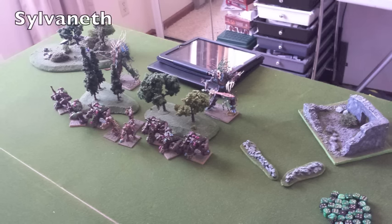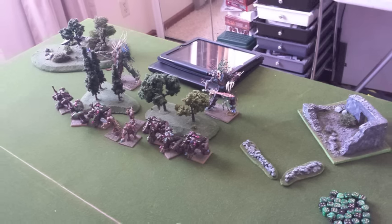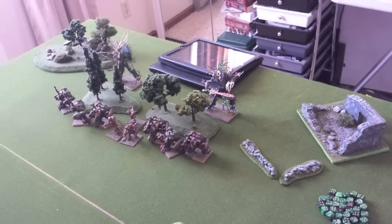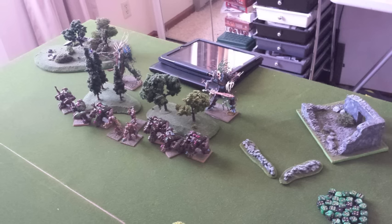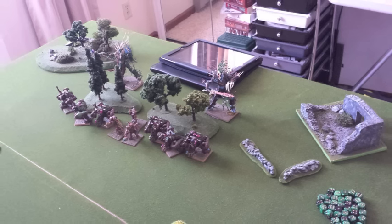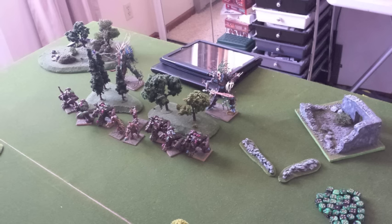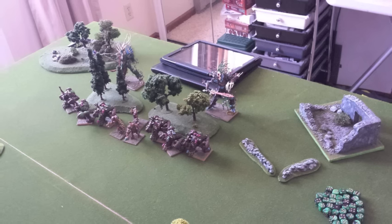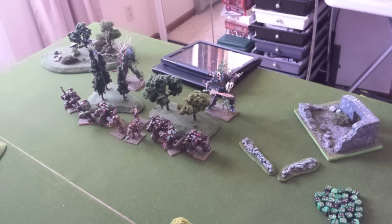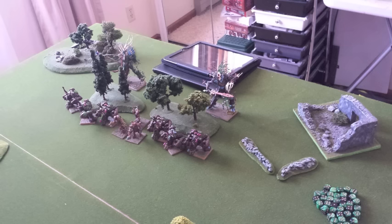Here's a close-up of my deployment for my Sylvaneth army. Because I'm using the Free Spirits Battalion, all three of my Kurnoth units are located right in front of the Sylvaneth Wildwood. I also have Koadil on the left-hand side and Durthu on the right-hand side. The plan is pretty simple: set up towards the last third of the board, summon up some Sylvaneth Wildwood, have my opponent approach, catch him in the middle, and envelop and destroy him.